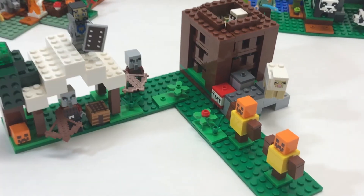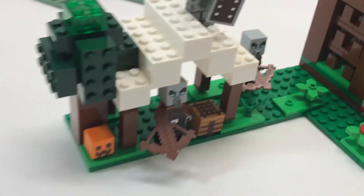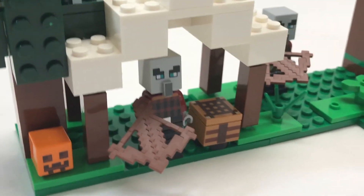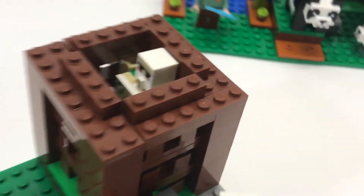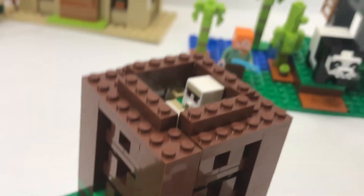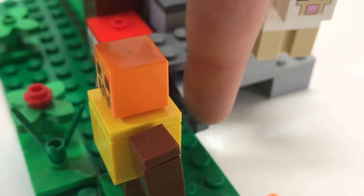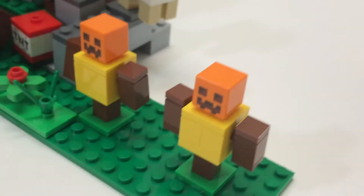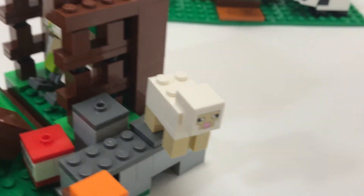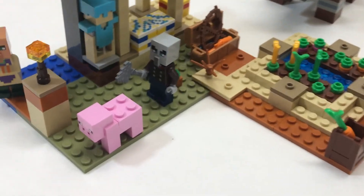The next set in the wave is the Pillager Outpost. It comes with two pillagers, a knight, and an iron golem. There's a fun little feature where you can push down on a lever and it disconnects right there. There are two targeting dummies, a little crafting table, and this set also includes a sheep. At sixty U.S. dollars, we have the Illager Raid — my favorite set from the wave.